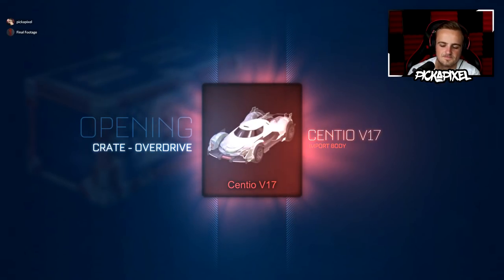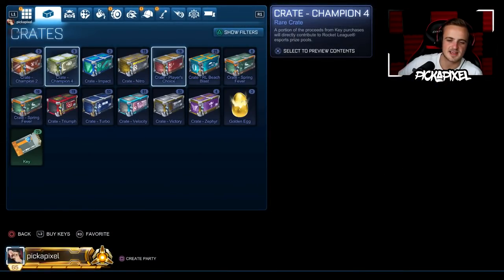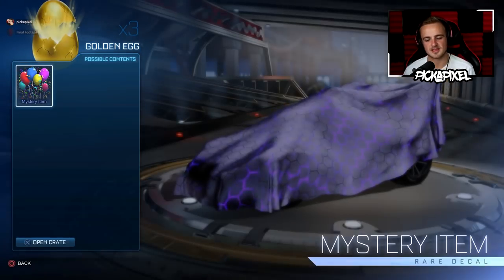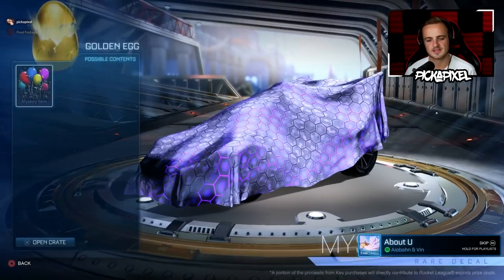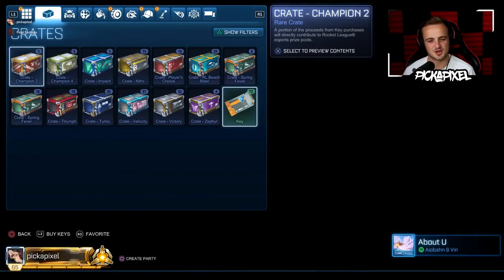That was pretty nice actually, but I didn't like seeing it in my crate — I was like, oh, that's dead. Your choice, buddy. Let's do Golden Eggs. Okay, let's blast through these. Golden egg number one — C1, C2, C3, and C4 — starting with a Shibuya. Golden egg number two — getting an Anubis. Number three. Golden eggs were very dead. Thank you very much, golden eggs.